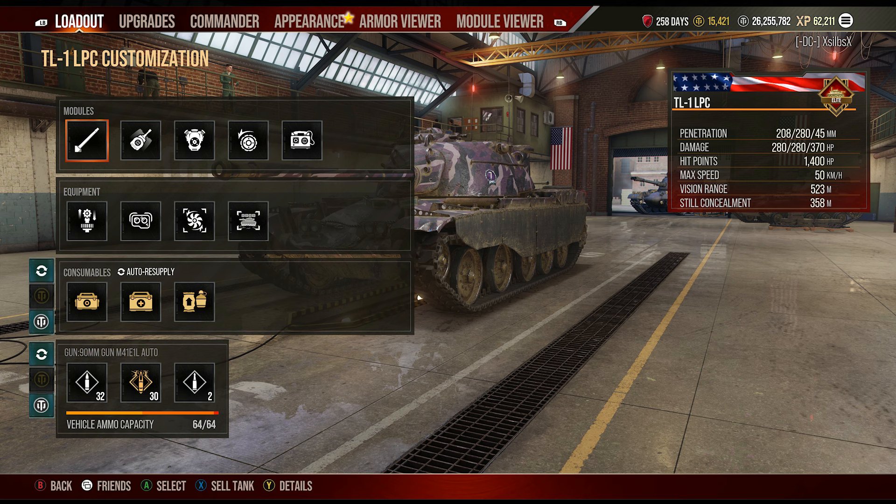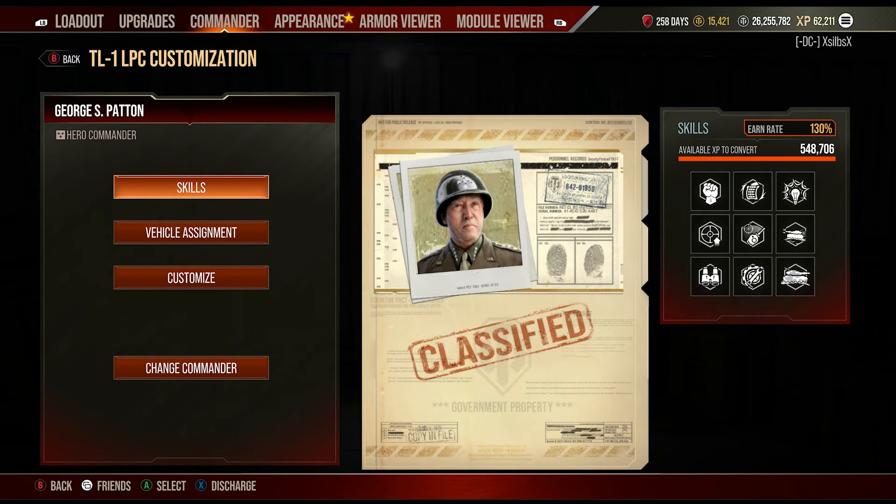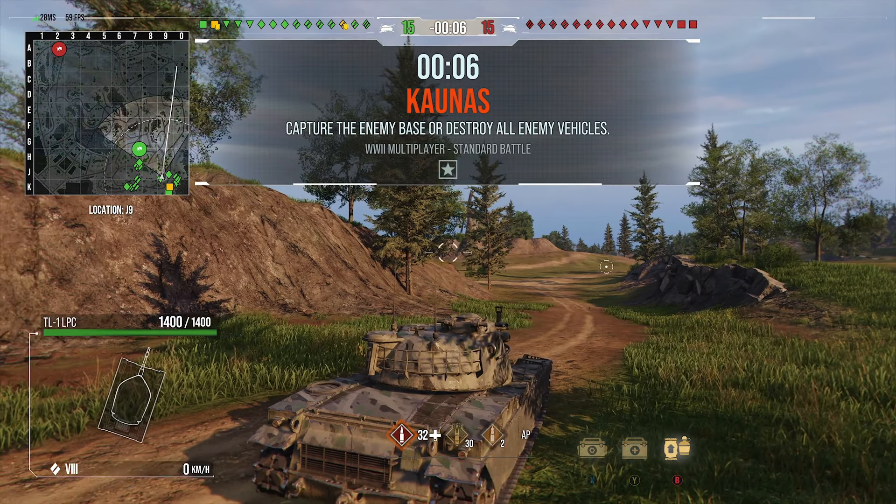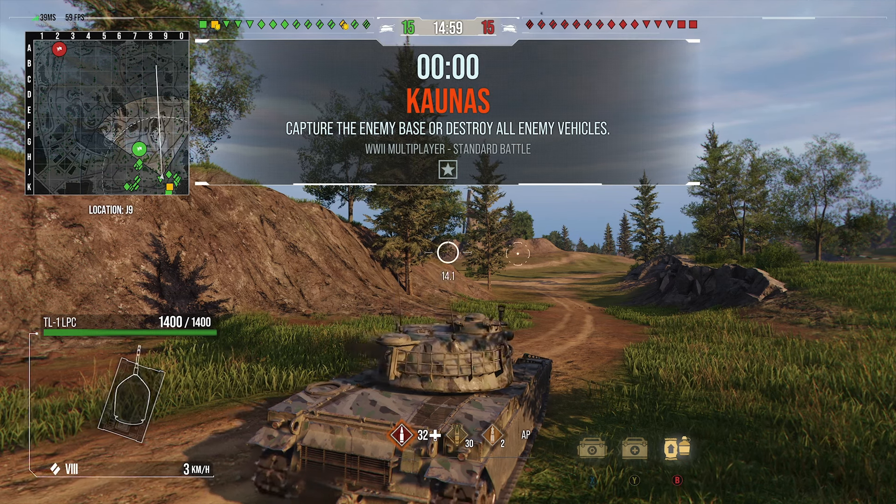For equipment I run vert stabs, optics, and vents — you can't run gun rammer on an autoloader. For perks: born leader, rapid reload, sixth sense, steady aim, snapshot, run and gun, situational awareness, track mechanic, and camouflage expertise. Gone with more of a line of improving gun handling as much as possible — just keeping the gun firing and firing well.